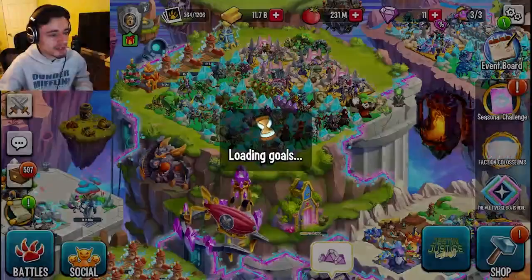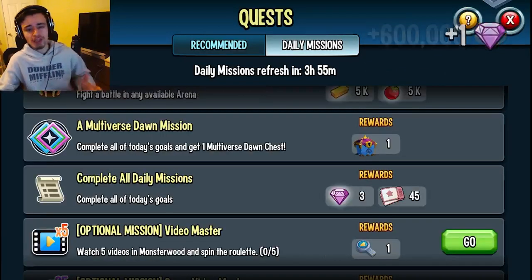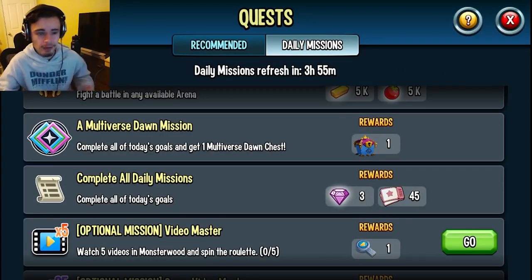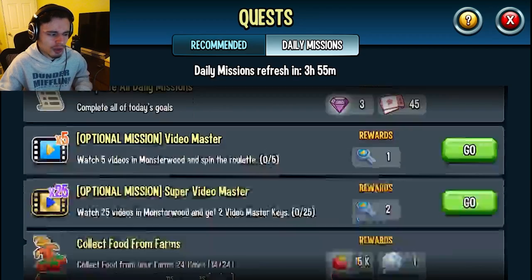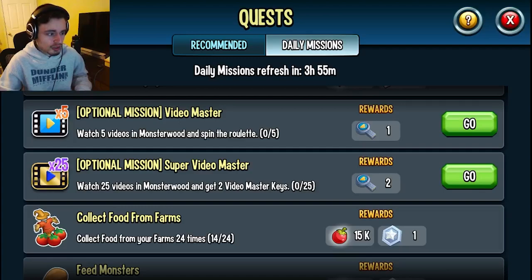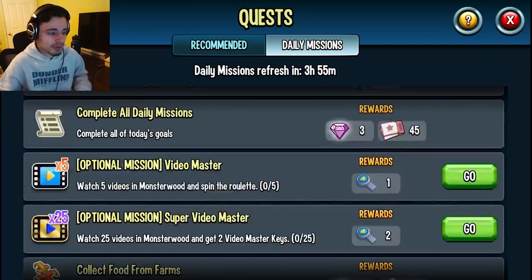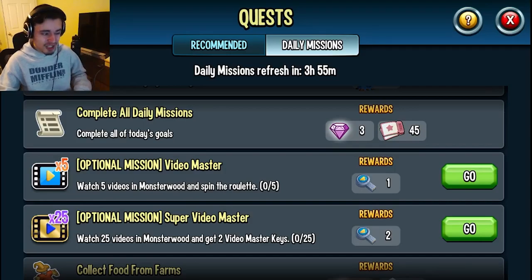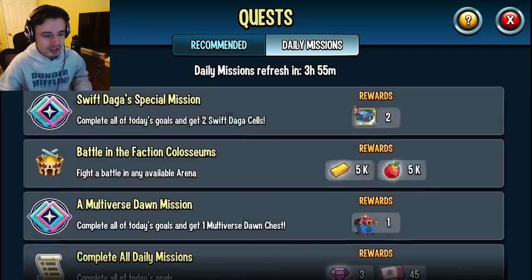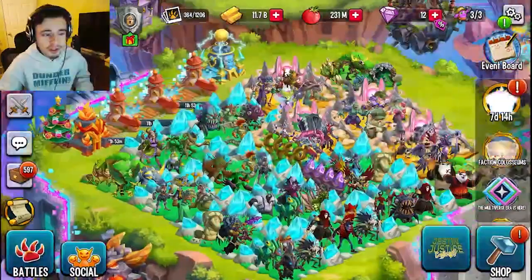You can also get chests from daily goals. Go to Daily Missions and you can get one every day if you complete all of today's goals — that is amazing. You'll complete most of the goals just by logging in and playing the game, so they're very easy. The goals that aren't simple are the optional ones, and you don't need to do those in order to get the chest. But you'll probably do them anyway since you get chests from doing them.